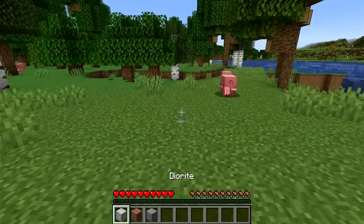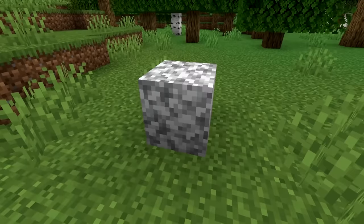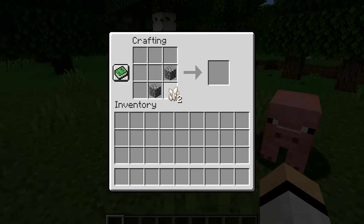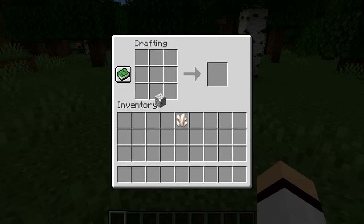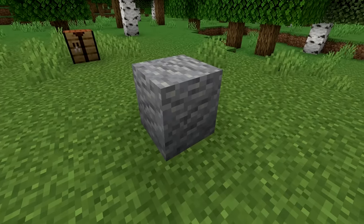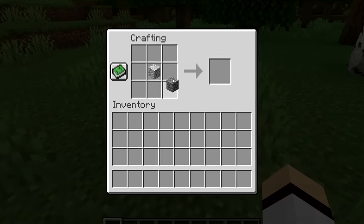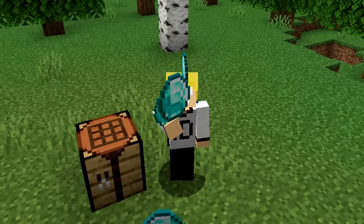In Minecraft, it is actually possible to craft diorite, granite, and andesite. Diorite is crafted by using two cobblestone and two nether quartz. Granite is crafted by using one diorite and one nether quartz. Then finally, andesite is crafted by using one diorite and one cobblestone. Anyways, enough about crafting — let's move on!